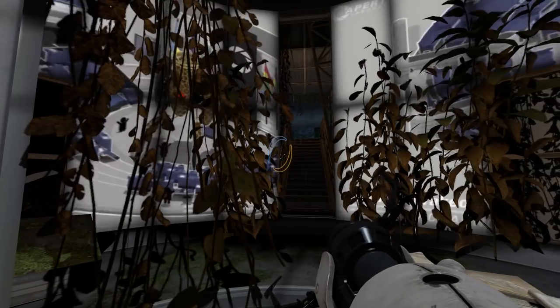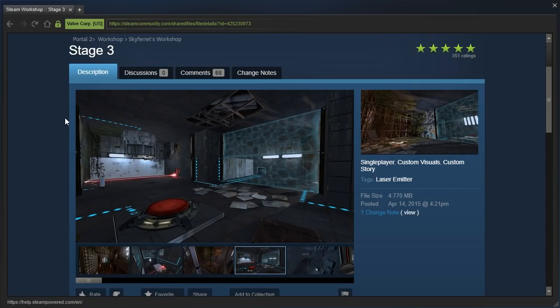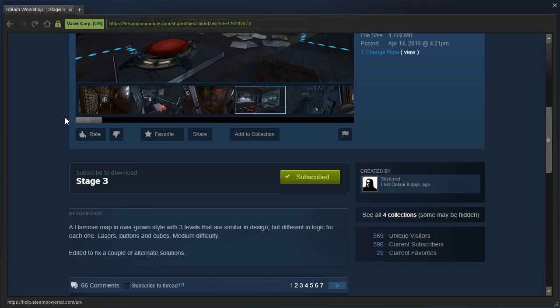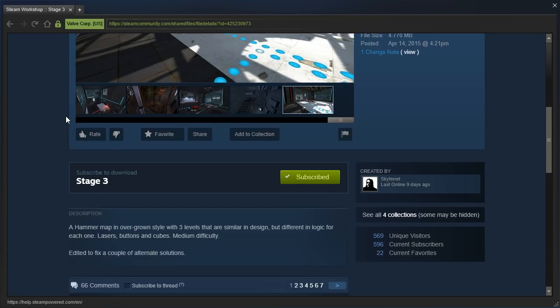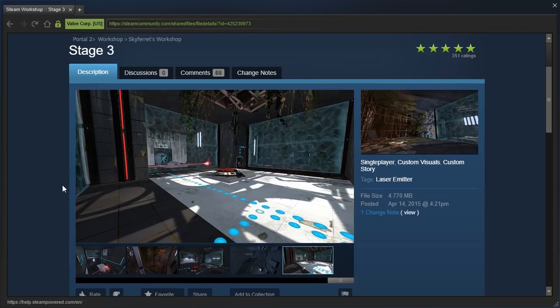Hey guys, I'm LB, and let's check out Stage 3 by Skyferret. A hammer map in overgrown style with three levels that are similar in design, but different in logic for each one. Lasers, buttons, and cubes. Medium difficulty. Edited to fix a couple of alternate solutions.